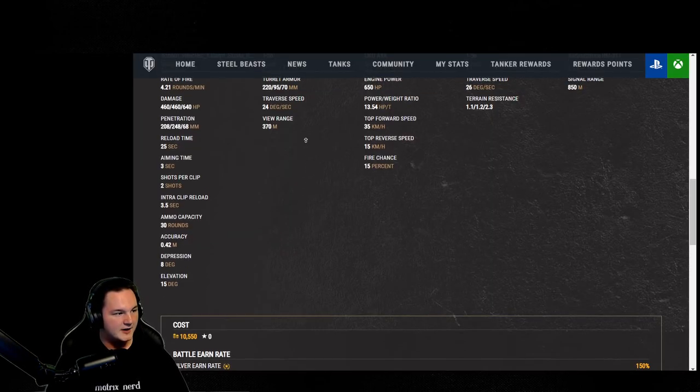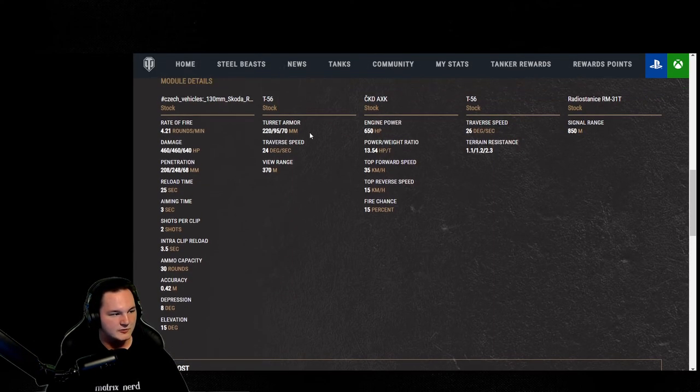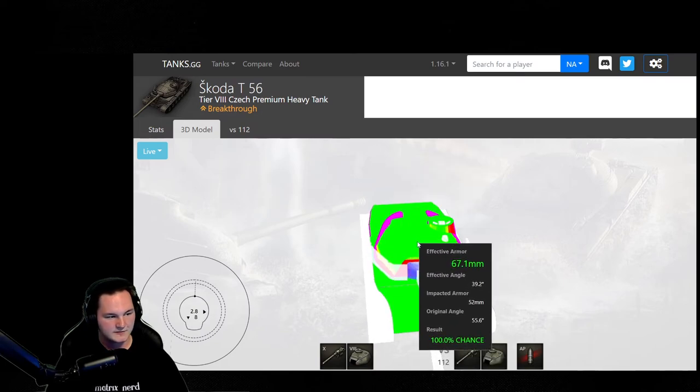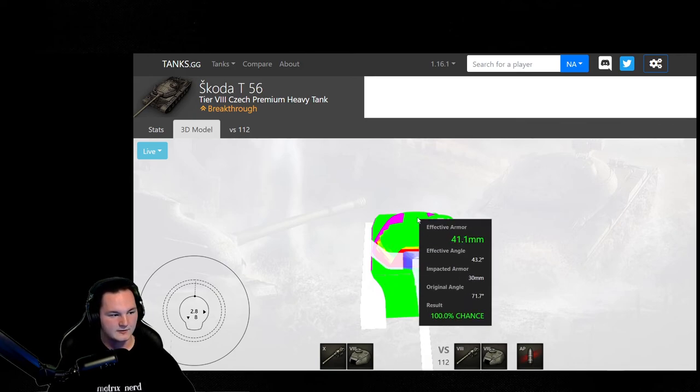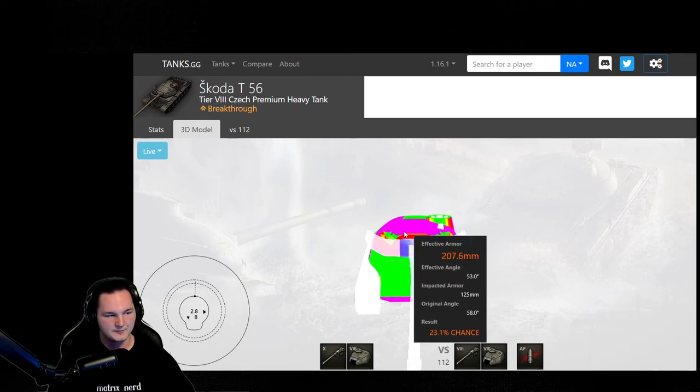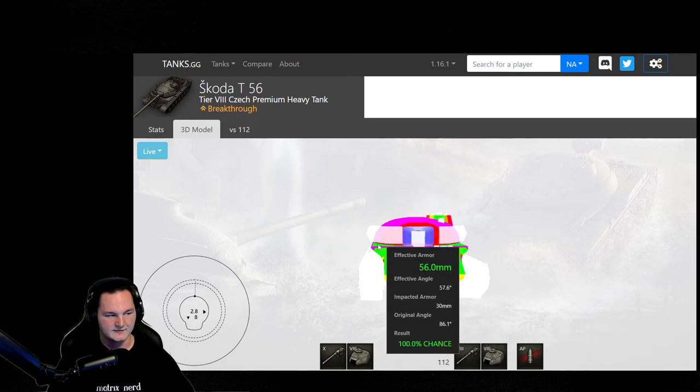Turret armor is 220mm in the front, 95mm on the side, and 70mm in the rear — that's nice. There's no overmatching this unless you're shooting the top of the turret. The top of the turret is 52mm, which for a tier 8 is amazing because that prevents 152s and 155s from overmatching your top armor. However, it won't stop a Type 5 Heavy, because those will just overmatch at the 3-to-1 rule. There's also a tiny slit in the back at 30mm, but you're never going to be showing that unless driving up a hill.